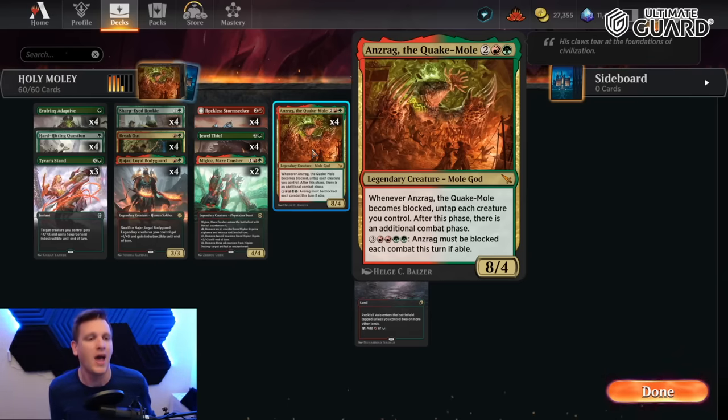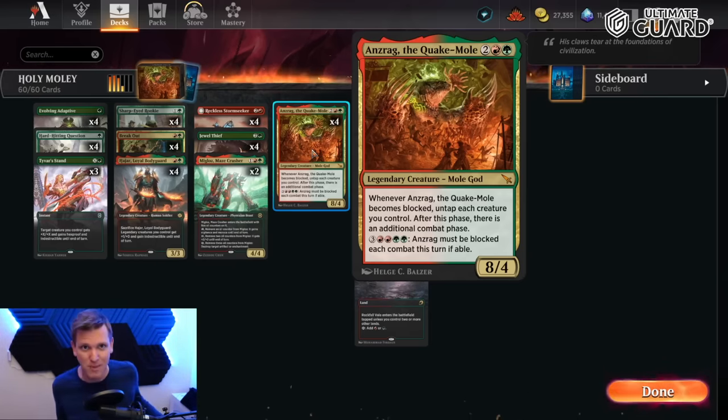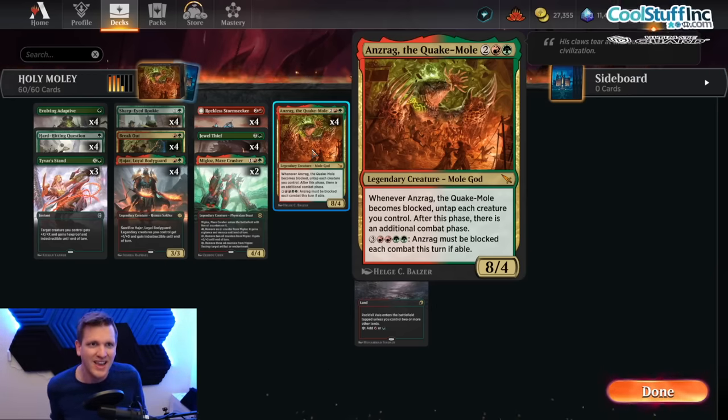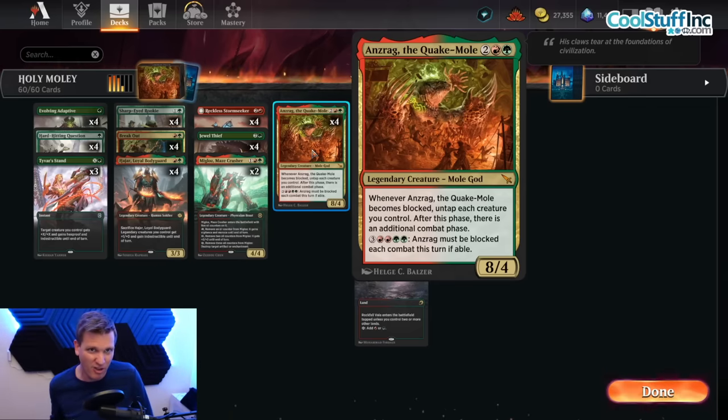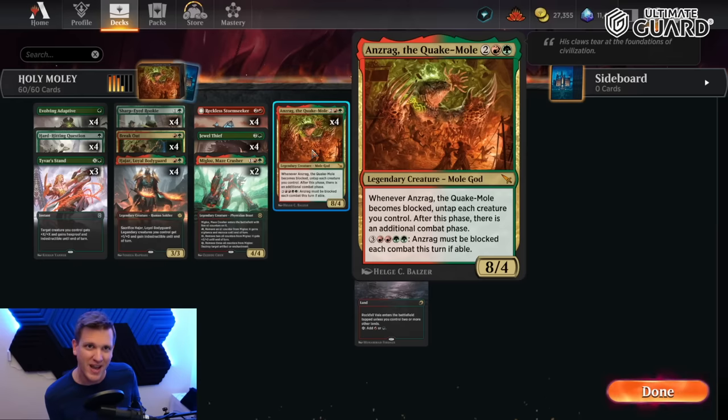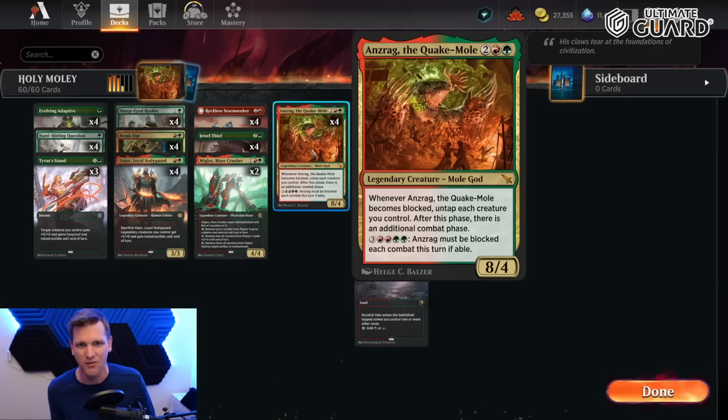The biggest trick the Quake Mole can pull is becoming indestructible. It's not about giving it trample — I know it has high power, I know you want things to have trample, but what's even better is if it's indestructible. They block it with a creature that would trade or multi-block to kill it, you make it indestructible, and now the Quake Mole goes through all their creatures until they're gone, then swings in for lethal.